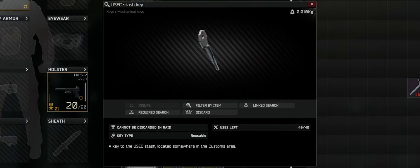The Yusek Stash Key, just like any other, is 0.01kg and fits in a 1x1 grid in your inventory, so it's small and weighs less, just like everything else.